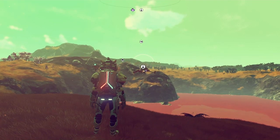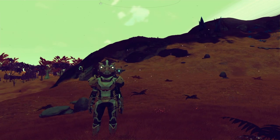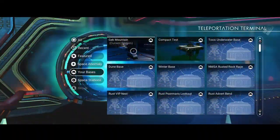Oh, there's a rainbow — nice! It's quite a beautiful planet actually, what lovely vistas. I've used the word 'nice' far too many times now, chums. I've got the teleport back to Nexus button — and I've got another base in the same system. Let's go to Gek Mountain then.